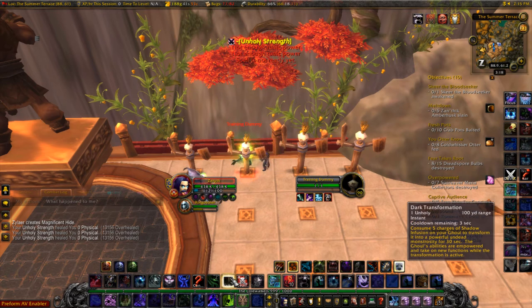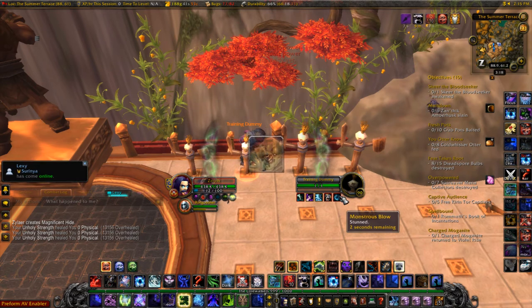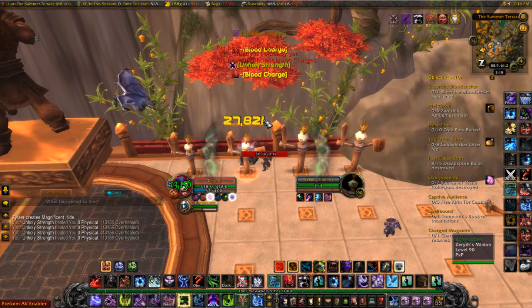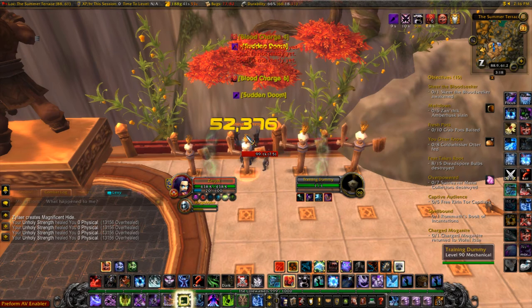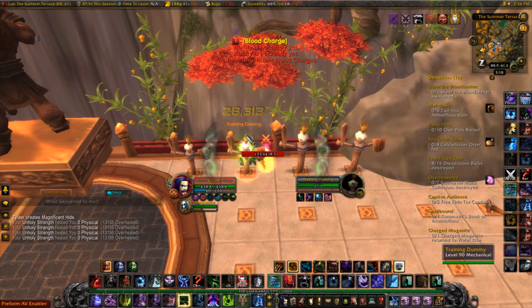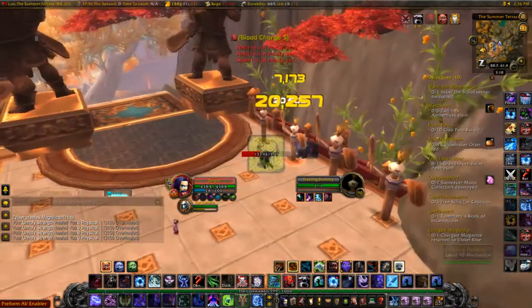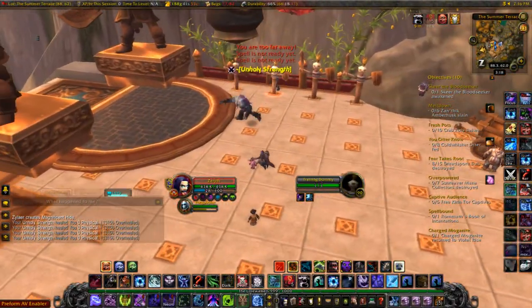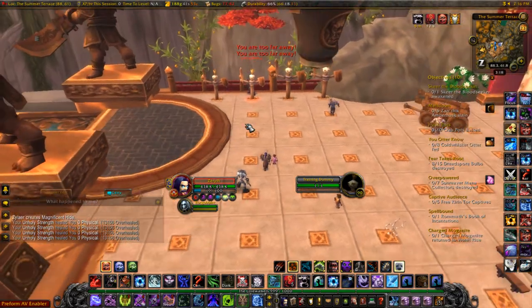I use Dark Transformation when I can for the four-to-six second stun which also does a lot of damage, then Necrotic Strike a few more times for the healing absorption. You can put a lot of pressure on targets with this approach — not many targets can withstand that sustained pressure.